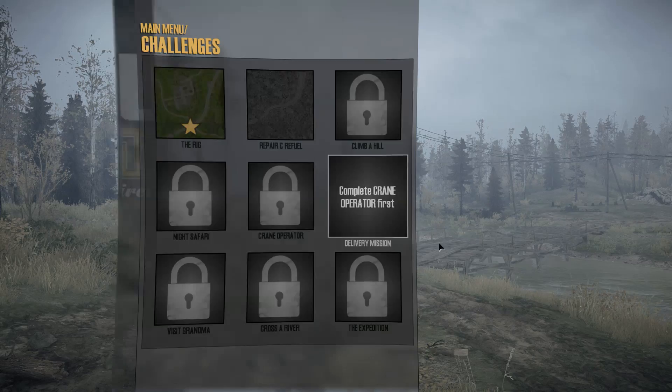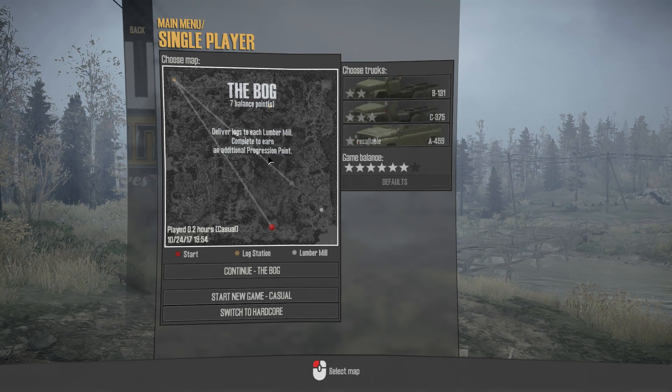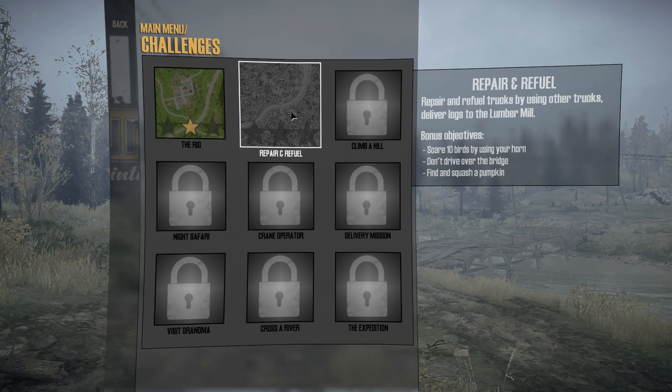So real quick, what is new? We have challenges now — nine different challenges. You have to play each one in order to unlock the next. You have a main objective and some bonus objectives, like not driving in the opposite lane, not damaging your vehicle, and using a certain camera mode — you can earn three stars. You've also got a single-player mode, an all-new map, 19 total vehicles, a hardcore mode, and a multiplayer mode — I think up to four players in a lobby.